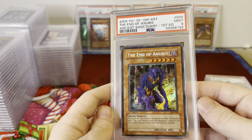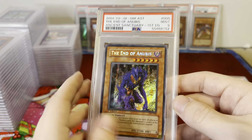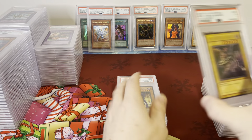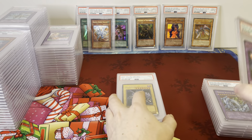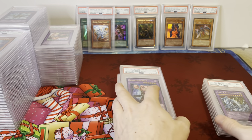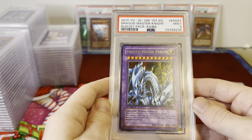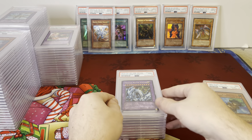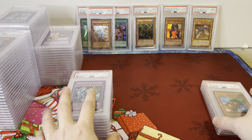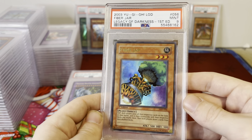End of Anubis PSA 9, Ancient Sanctuary First Edition — cover card, that should be a pretty big one. SDJ First Edition Red Eyes. Fright Fur Bearer Ultimate. Dragon Master Knight, Ultra Rare. Duelist Pack Kaiba First Edition — really hard to find these in First Edition. Fiber Jar PSA 9, First Edition, Legacy of Darkness — that's a really good one; even ungraded this card is really expensive.